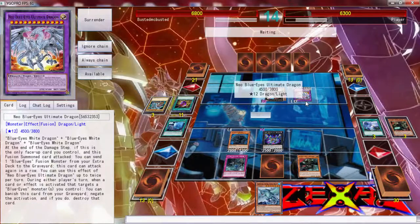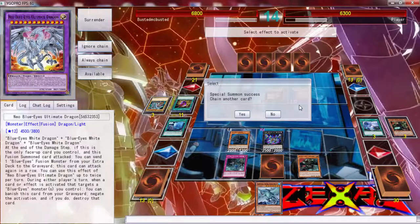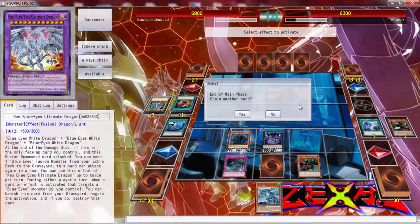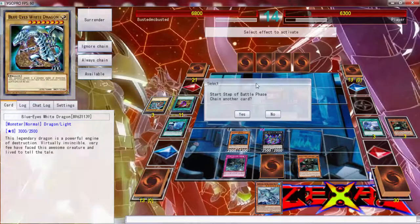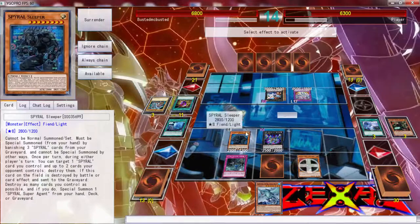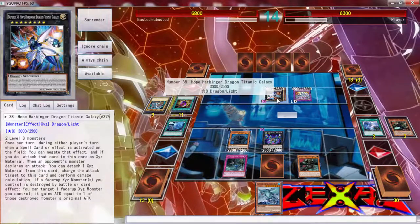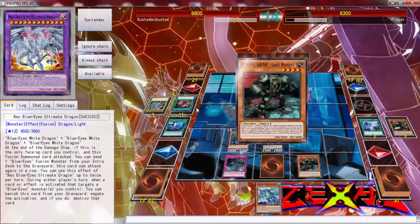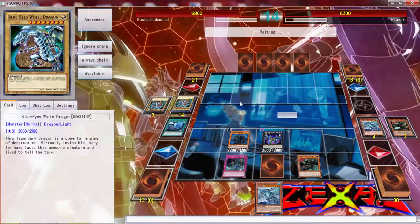When a card affects or targets a Blue Eyes you can banish this card from your graveyard and negate the activation — if you do, destroy it. That's a good card! If I'm not mistaken he can't do anything with this. I'm pretty sure he's going to quit after that.